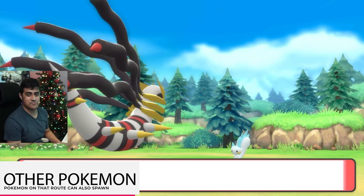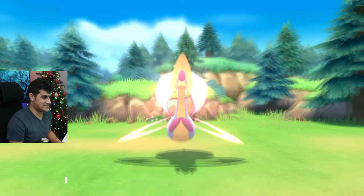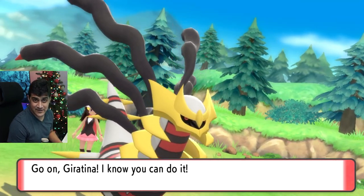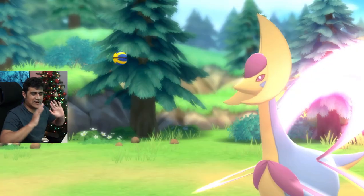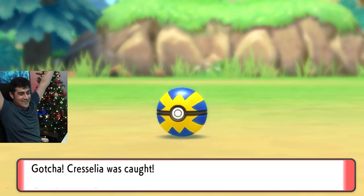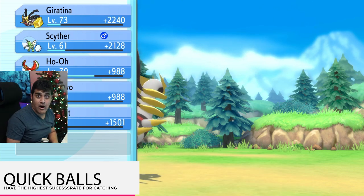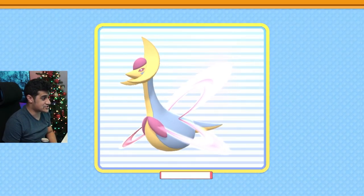Let's walk in the grass — and there it is, Cresselia! I'm going to throw out my Giratina from the last video, and we're just going to throw a Quick Ball at this thing. Come on — one catch, we're done. Oh my God... yes! First try, baby! First try! I don't have to do it 50 times. We got it — Cresselia's data will be added to the Pokedex. We really just got it the first turn with a Quick Ball.